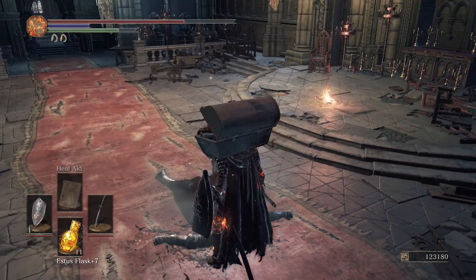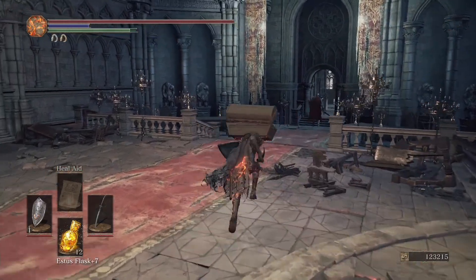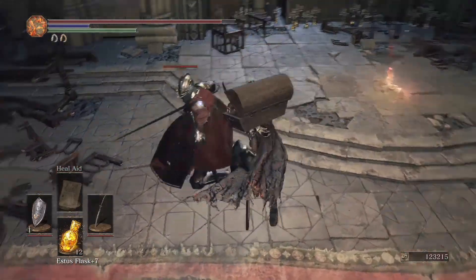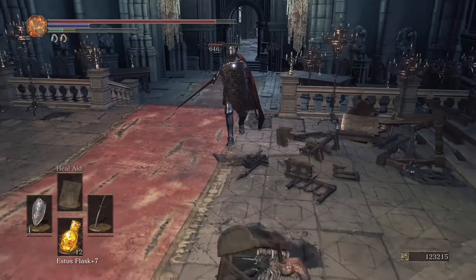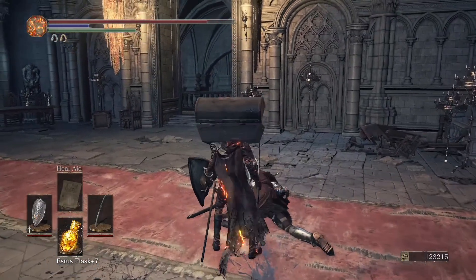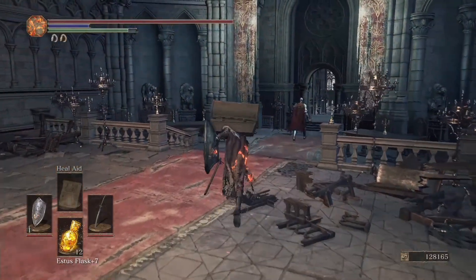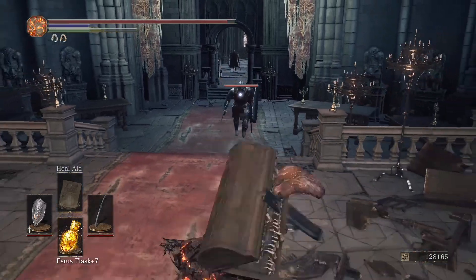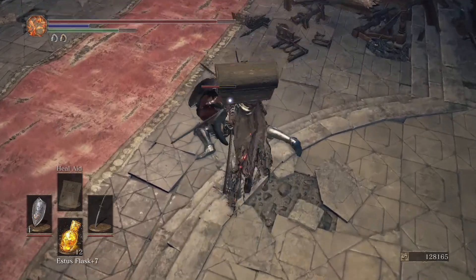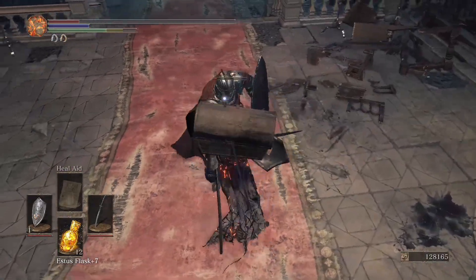There is another knight out there but it's just so much faster to just beat this one, then heal up and fight him again. Easy. Got a Lothric Knight Helm and some kind of item token as well. We're at 120 souls — once we reach 130k I think we have enough, maybe even enough for two levels. I like that this armor is light enough that I can use it while wearing the Symbol of Avarice. And if we die, our souls will literally be right next to the bonfire.